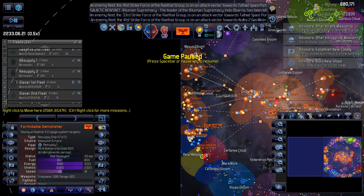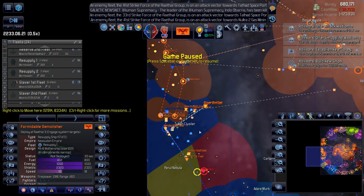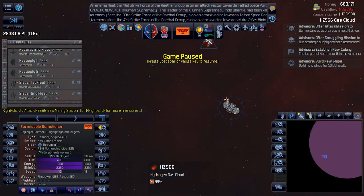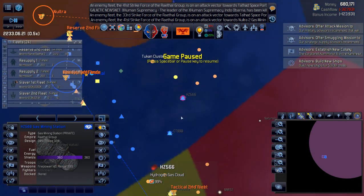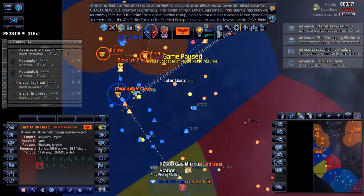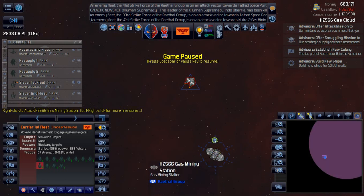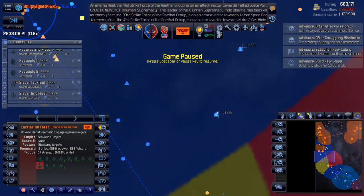With about four years left and the humans seemingly out of fuel, we're looking in good shape. Checking what's in these areas — we have a gas mining station here. Maybe I'll use this fleet to take care of that. That should happen next episode. I think I see another one in here too — probably won't take much to get rid of that.